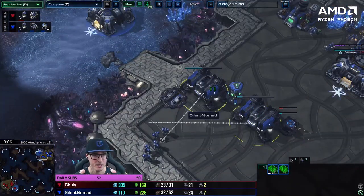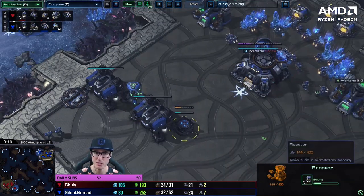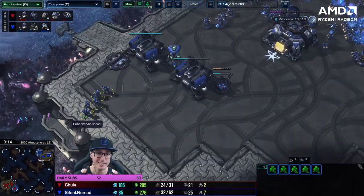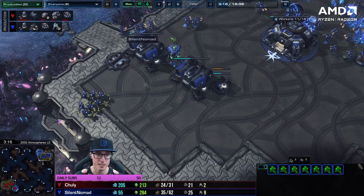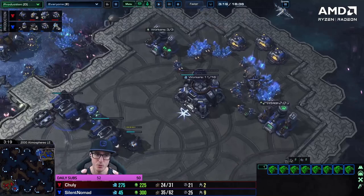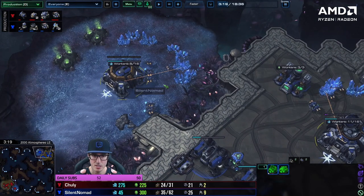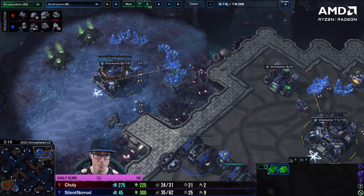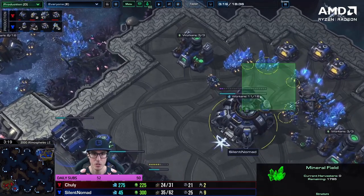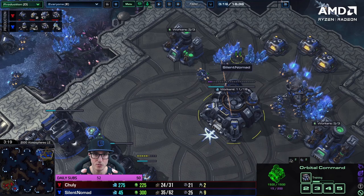Both barracks are on a control group, which is nice. We've got another reactor though, which means no tech lab, which means no stim or shields for a long time. That's a really big problem — we're going to really need stim and shields or our marines aren't going to scale well into the later parts of the game. We transferred workers — that's a move you don't want to do. Instead, select your command centers and just put the rally point in the natural. It's going to be much easier to manage rather than pulling workers off here, and then later once you build five more workers, this base will get too many workers.